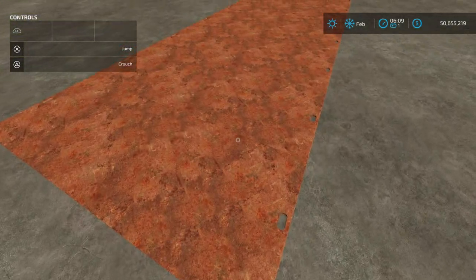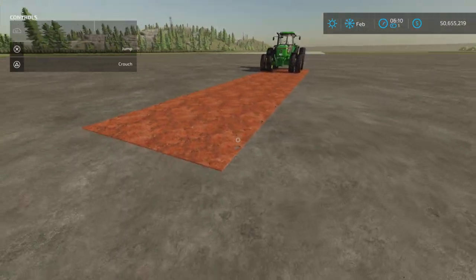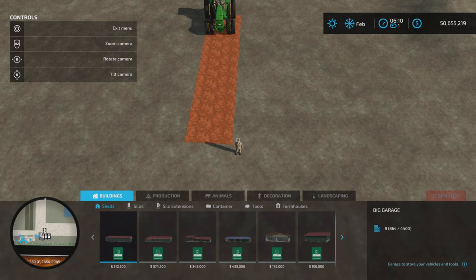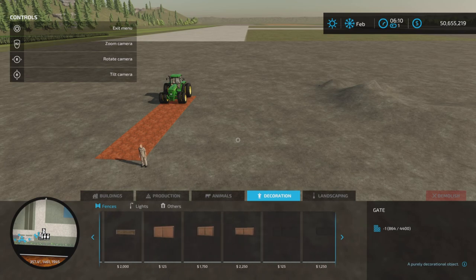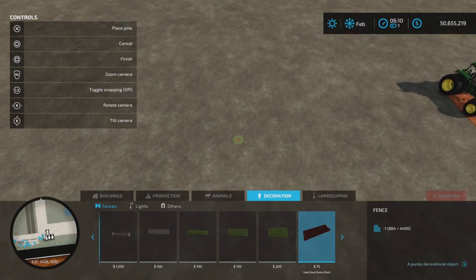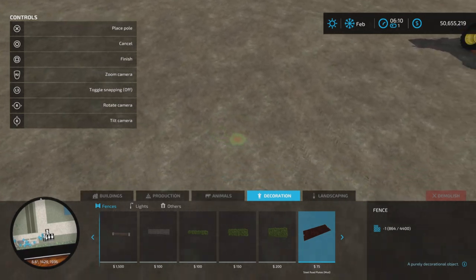Where do we find it? It's quite an interesting mod. If we go into the construction menu and go over to Decoration and Fences — that's where it is. Decoration and Fences. Yes, it is a fence category, not offensive, but it's just listed as a fence.